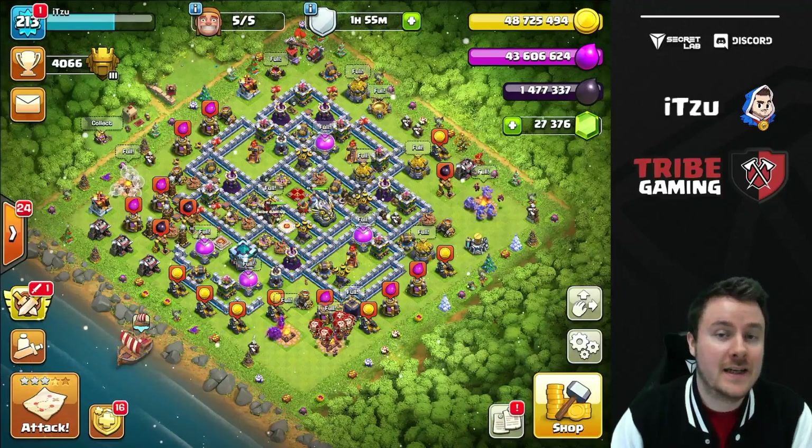There's the Town Hall 13 pack as well, which comes with the level five Royal Champ, the level one Scattershot, and a little bit of Dark Elixir. I'll show you how to upgrade now. If you'd like to support me or spend any money on the offers, go to your settings, more settings, and put in the credit code ITSU. Thank you so much for your support.